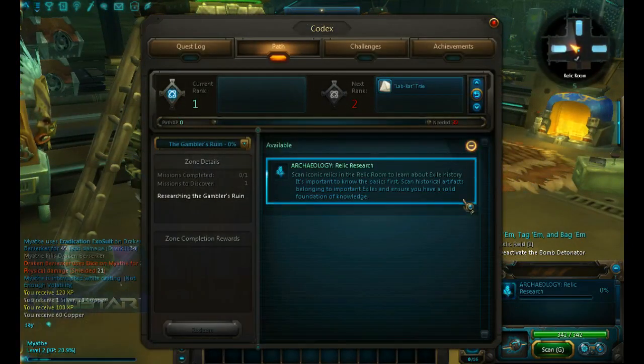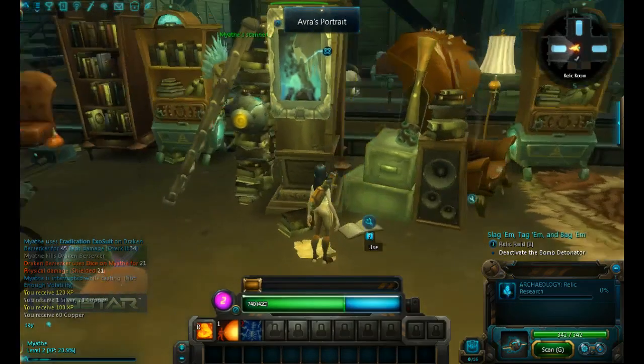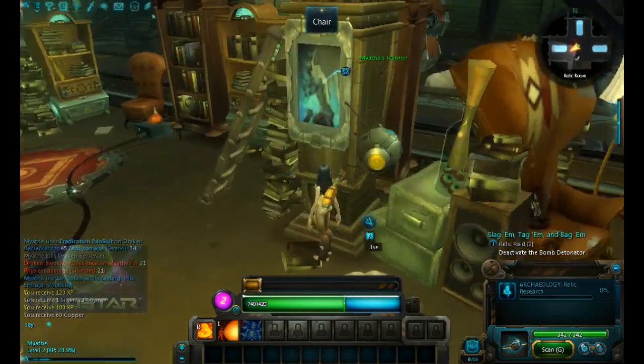Scan iconic relics in the relic room to learn about exile history. So this is part of the path — you can learn stuff. So... F? Oh no, you're just trying to sit in the chair again.